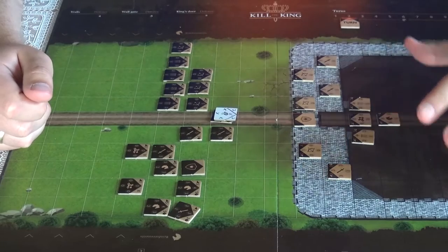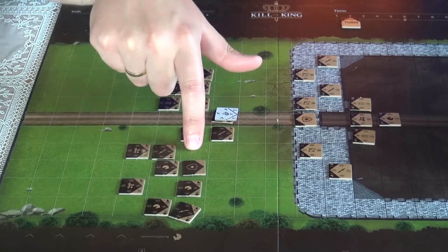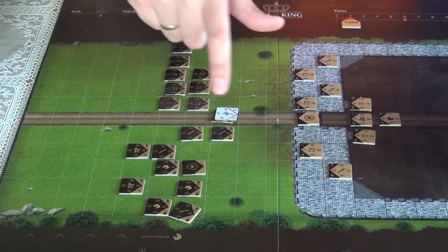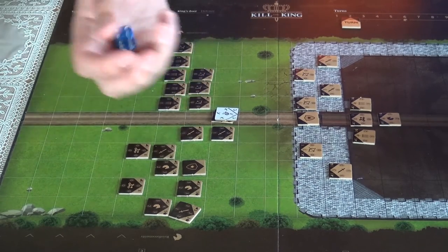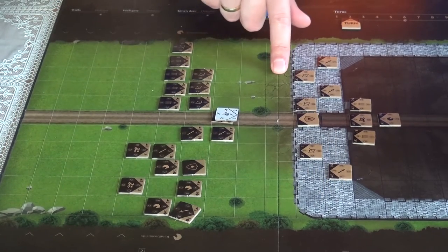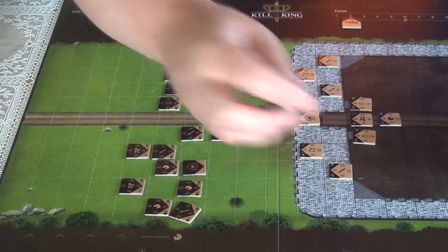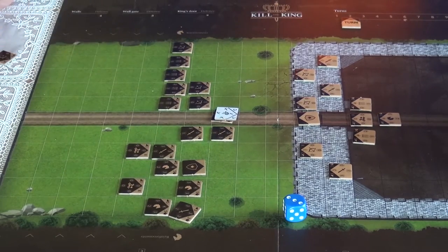The defender has moved now — let's see if he can attack. The archer can attack at four, three, two — no, he cannot reach anything here. Leaders cannot attack. Another unit can attack at four, three, and two. By rolling a one or two on the dice, he will attack and kill that archer. He missed. Same here — rolling a one or two, and it's a hit. To defend itself, the unit needs to roll a one — but rolled three, so he died.